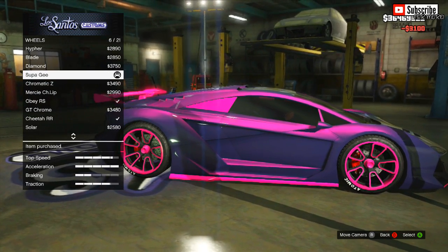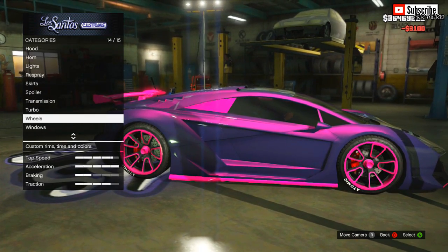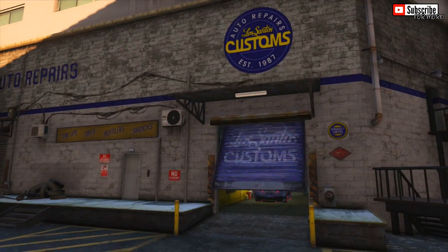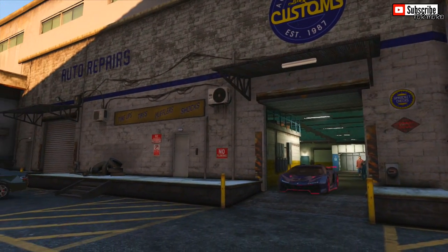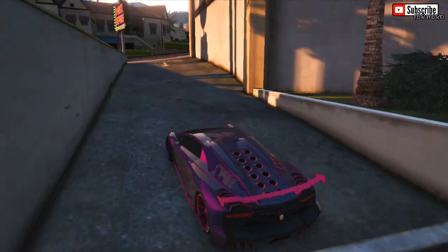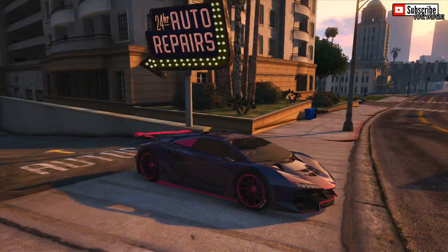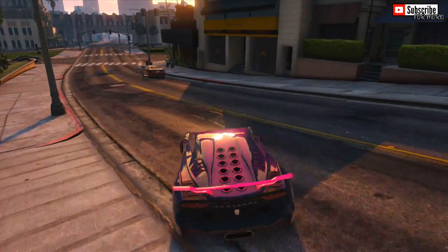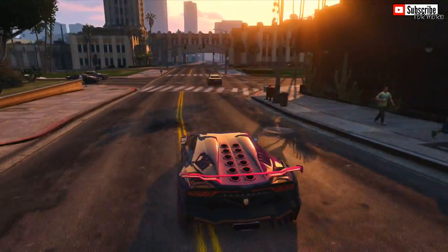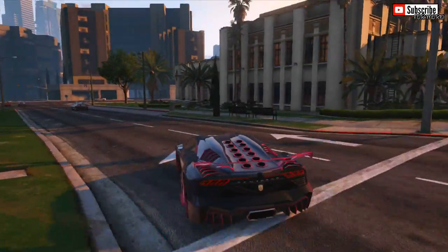Especially if you're driving around casually, people are definitely going to want to know how to do this. If you guys want, you can share this video with your friends and go around with the exact same colour. As you can tell on screen, I'm just coming out of Los Santos Customs — driving out like a boss. This is probably one of the best customization options ever; when the light shimmers off the car it just looks awesome.